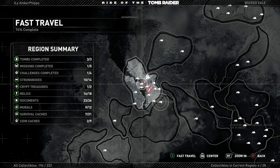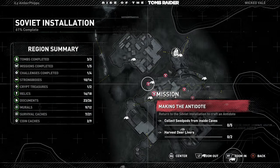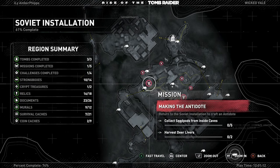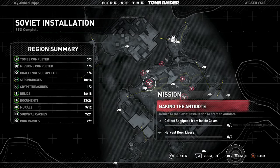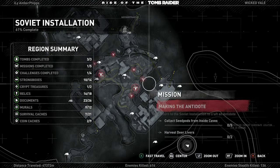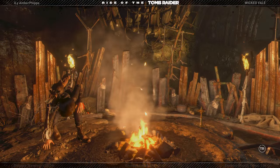I guess I'll go here — I don't know where she's at. Maybe yeah, let's go here and then I can kind of follow the path around. I'll go ahead and go here, this should be interesting.